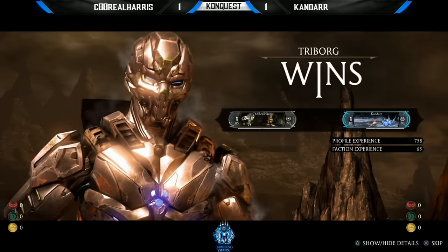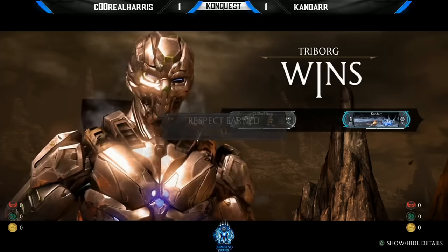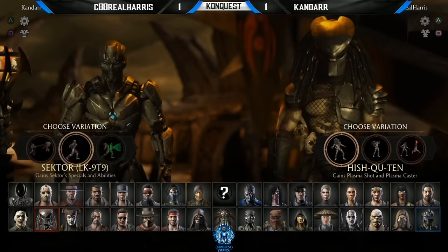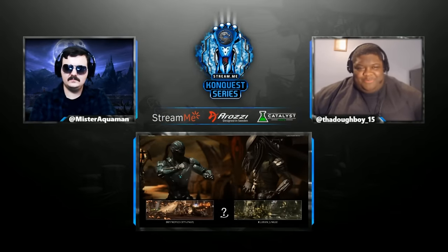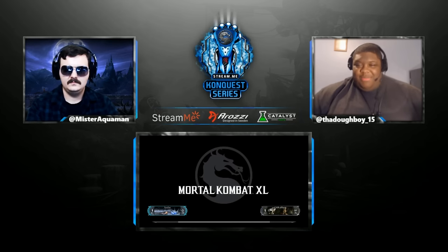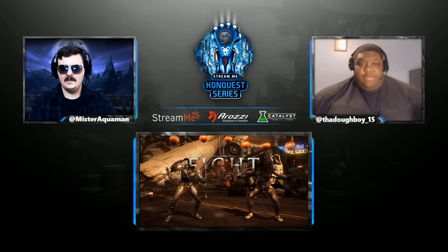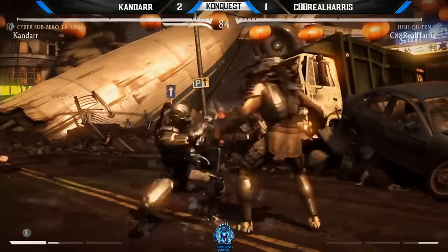Shades of what you see Sector do in the corner — it's the 2-1-2 missile setup. Kandar doesn't have anything quite crazy like that, but that 2-1 is going to break armor, safe on block. He can mix into the overhead, mix into the throw — so many options that Predator is going to have a hard time dealing with this, especially off of knockdown. Those plus-twos are so hard to deal with. Kandar is up right now. Real Harris had that game — literally had the exact combo he wanted but dropped it and let Kandar get out.